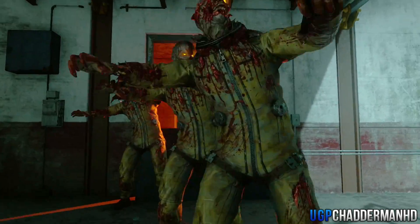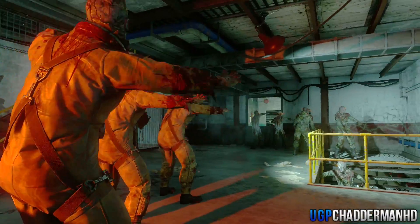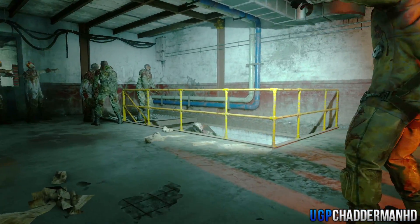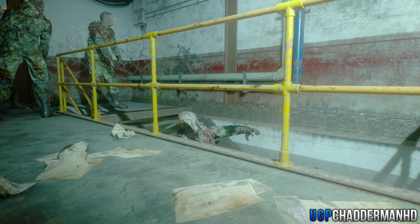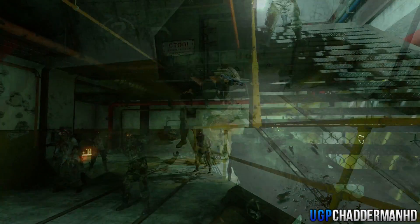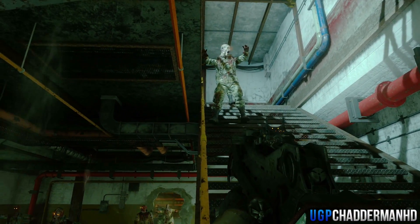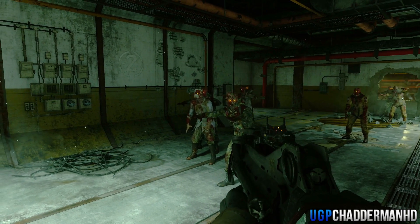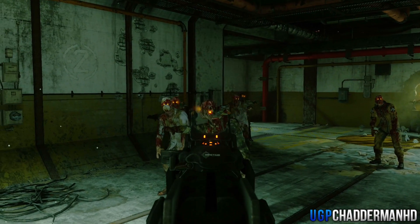I would recommend doing this with teammates. One teammate can stand behind you and just walk forward slightly — that will bring the zombies slowly down the stairs and towards you, making them easier to shoot. But if your teammate stands too far forward the zombies will rush you. If he comes back, they'll just stand still.